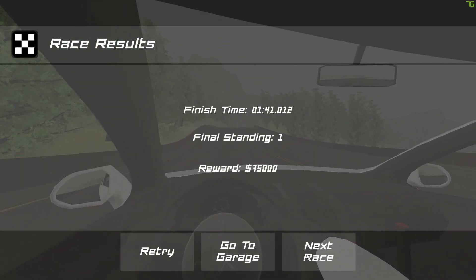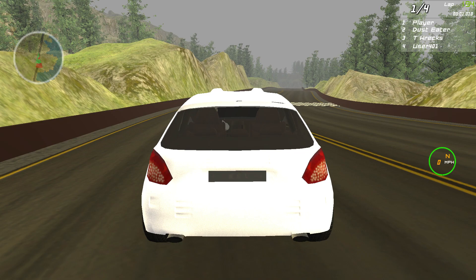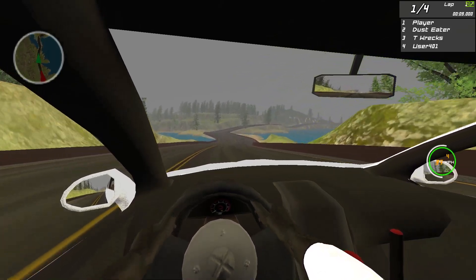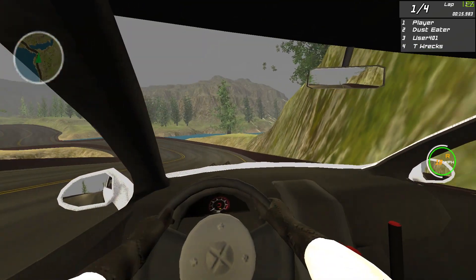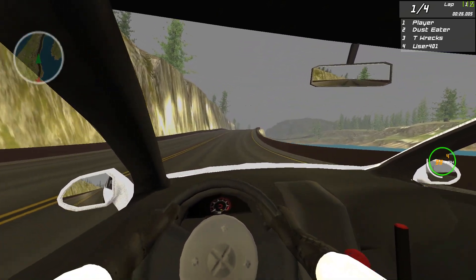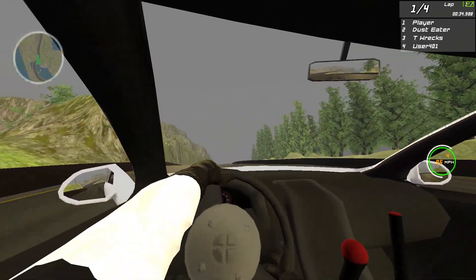Let's go to the next race - we're only racing against four people this time. At least there's more than one race in this one, so it's already better than Raceland. It's unfortunate that it is an asset flip. If someone had made this game absolutely from scratch and it was this bad, I'd be able to say at least they made something themselves. But this is literally just taken from another website - that's not cool. This is the same track, isn't it? Oh my god. These might be different tracks - I can't tell. Everything looks exactly the freaking same.